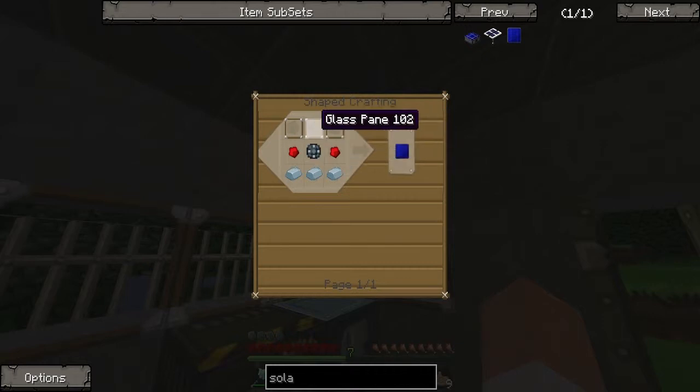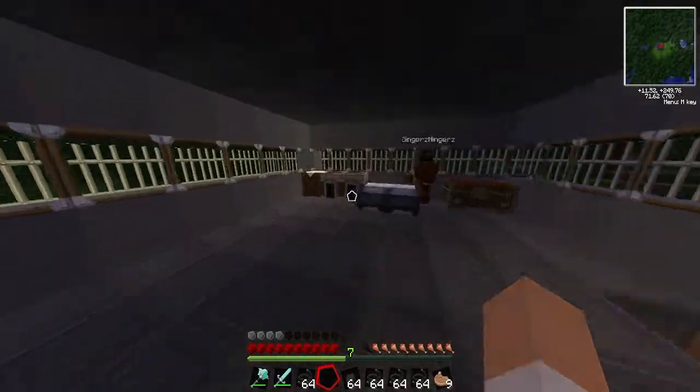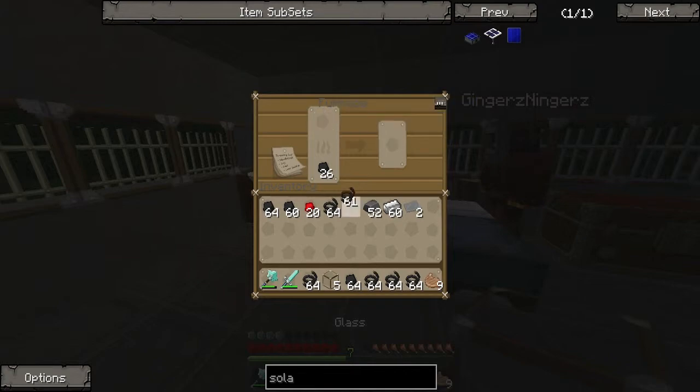Not too hard — glass pane. Why is there a copper cable in there? Bit random. Oh, I need more glass. What was that? Glass pressure plate! You can make redstone pressure plate, steel pressure plate — you can make pressure plates out of anything! You can make a glass pressure plate — that's wicked! I need to go get some more sand.